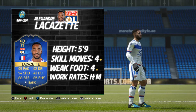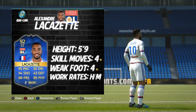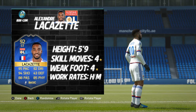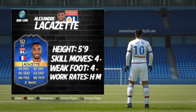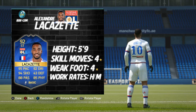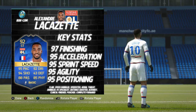Basic information for Lacazette: he stands at 5 foot 9 inches tall, 4-star weak foot and 4-star skill moves with high/medium work rates. Price range is between 80k and 1.5 million — I actually paid about 560k, he's going for a lot less now, about 475. That's probably the biggest loss I've made out of all the reviews I've done throughout Team of the Season. Getting into his base card and in-game stats, he's a 92 overall.